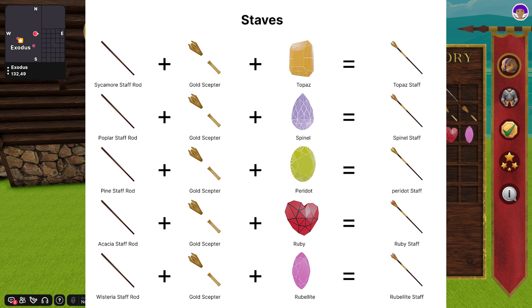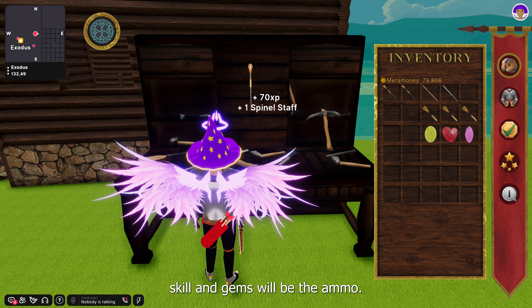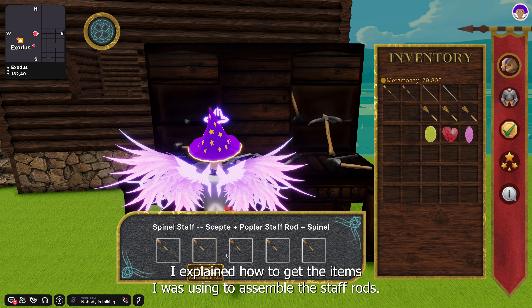Repeat the process to do a different type of staff. Here are recipes for creating each type of staff. Staves are the only item that can be assembled with three items at one time. Each staff will be used in the magic combat skill, and gems will be the ammo.